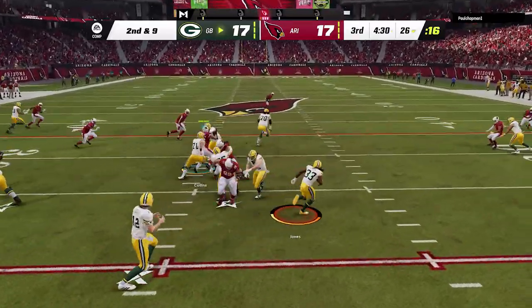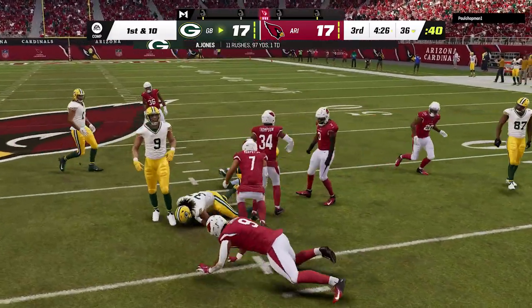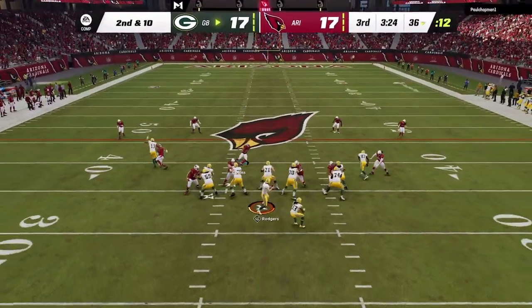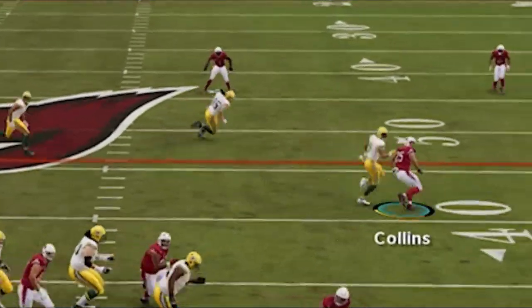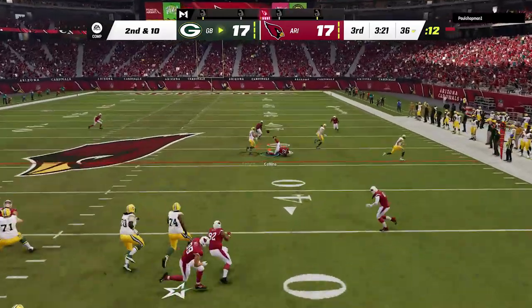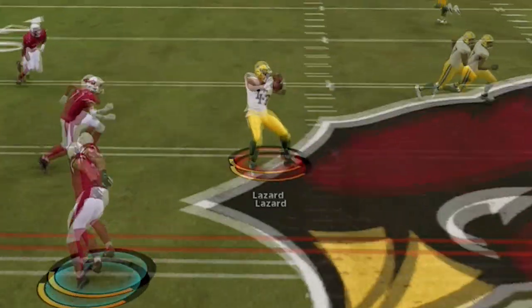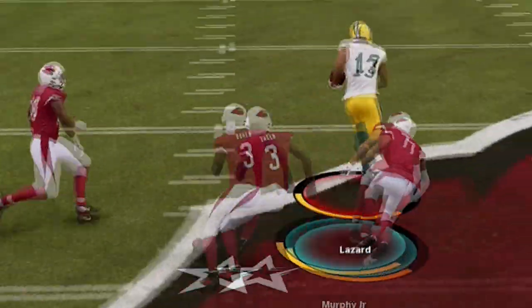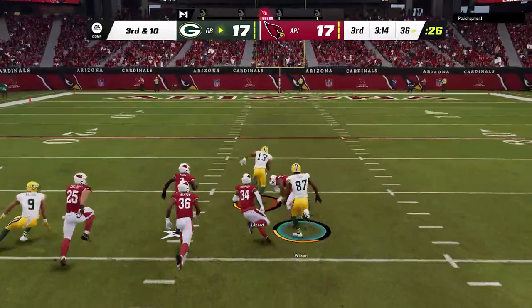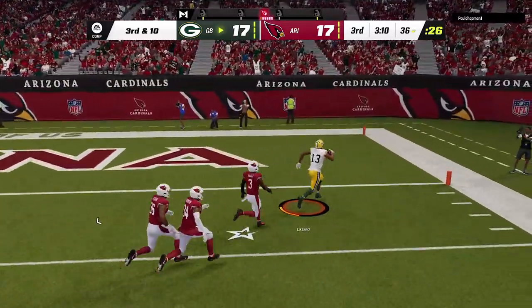He gets the ball in the second half and is still gashing me — I feel like I'm playing more pass-heavy defenses because it's Aaron Rodgers. On the next play we get some Madden BS as I trip over a receiver — I was in perfect position and that probably would have been another interception. The Madden BS continues — that's clearly a safe catch animation that he gets knocked out of, and I don't know if the defense thought he was going down and gave up, but he just gets up and runs for an easy touchdown.